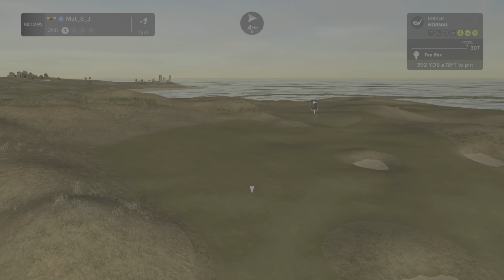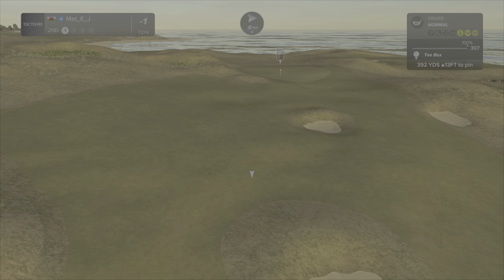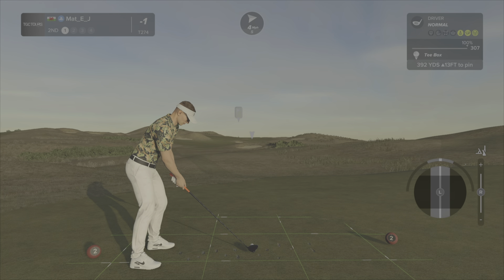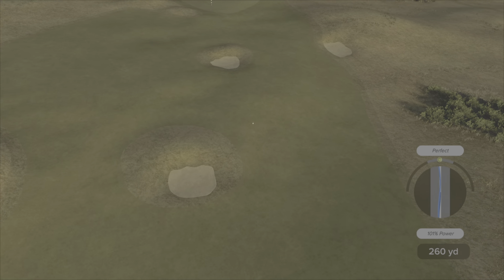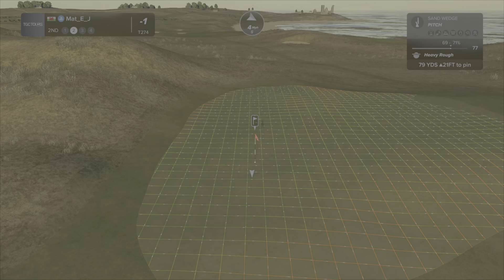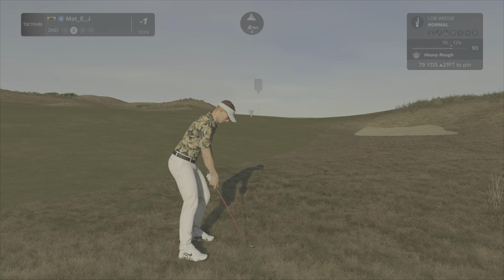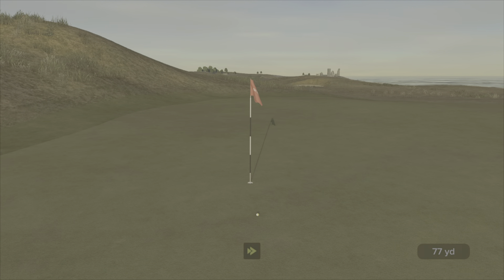Next is a par 4, 392 yards. You've got landing areas — you can try and kick it up here, but this all kicks right and you'll likely be in rough or that bunker. I'm going to play for this sliver down here. Well, it's going to be in the rough as I called. Maybe play up the left side of those bunkers. I'm going to hit the 108 — I just don't think the 93 is getting there. That should kick on — a lovely recovery from down there.